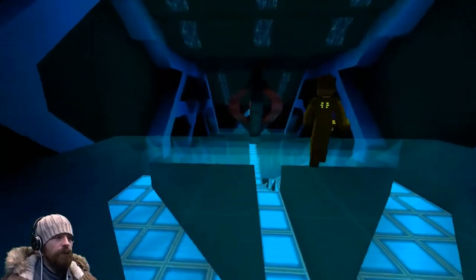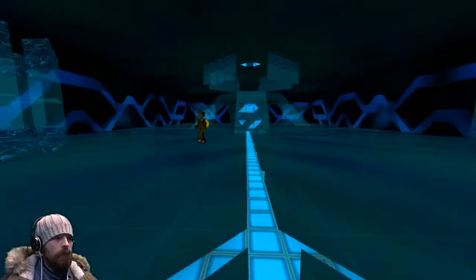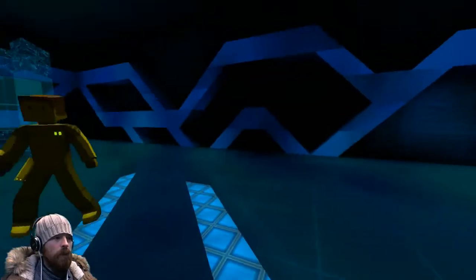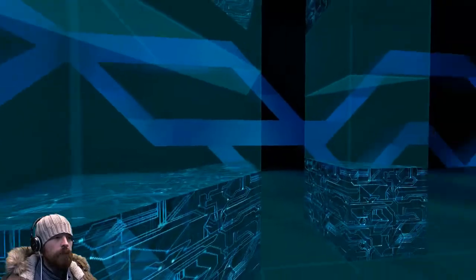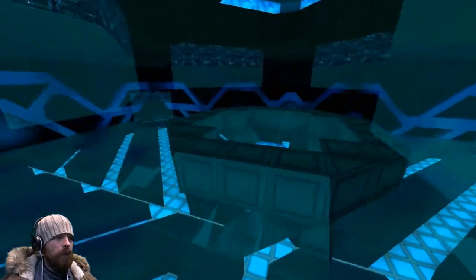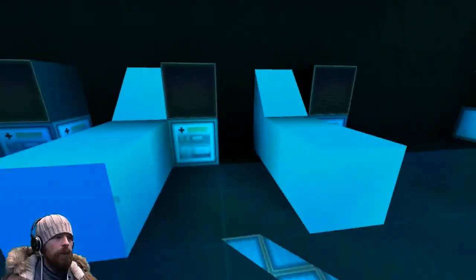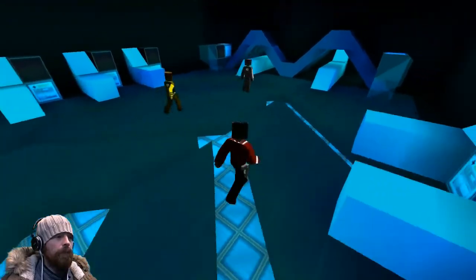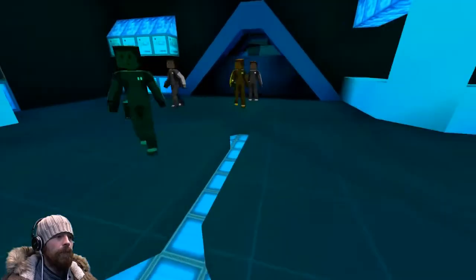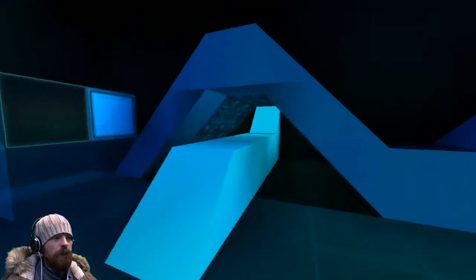Moving on to the main elevator room — around the edges are information display units that let the crew know where they're going, where they're at, and daily plans. Towards the back of the room is the medbay, which features a couple of CAT scan and MRI units — not something commonly seen built before, and a really impressive detail.